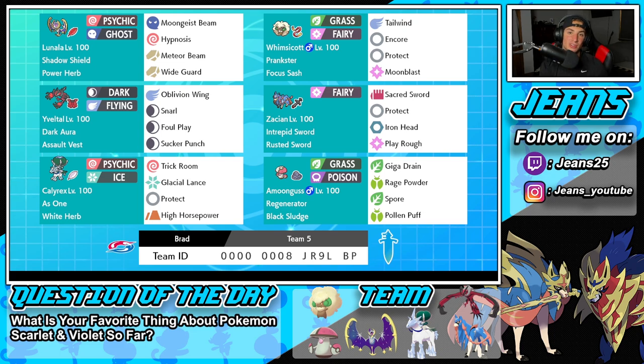Middle left is my favorite Yveltal build of all time — the Dark Aura build alongside the Assault Vest. It's got Oblivion Wing, Snarl, Foul Play, and Sucker Punch. It's got a first-turn priority move, a move to do big damage against physical attackers, a move to drop special attackers, and a STAB HP recovery move. I love this setup on him. You can Dynamax him, but I really don't do it too often — only if I have to. I really do like him without Dynamaxing.